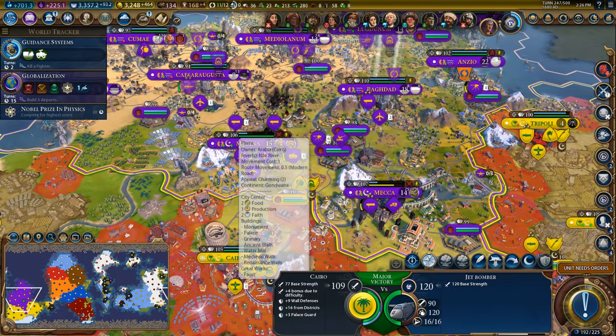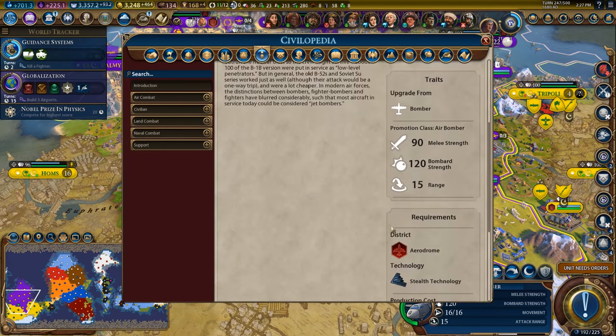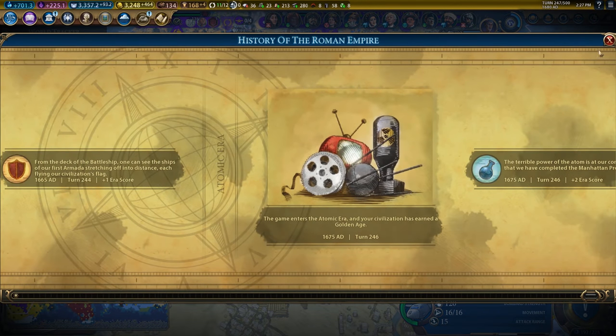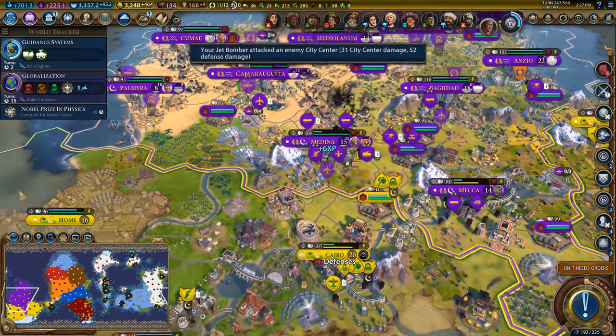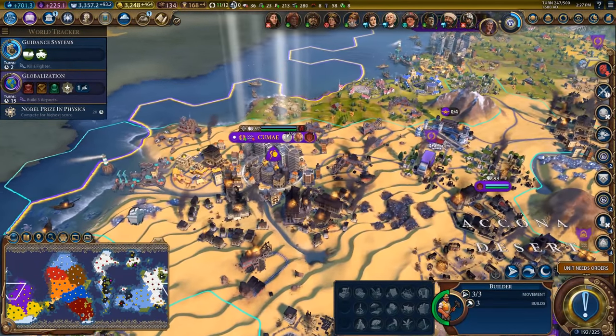Let's go ahead and air attack Cairo — we'll start doing significant amounts of damage. Priority target — what is that button? I've never seen that button before. There's a delightfully colorized mod in here — Wonderbar! I've never seen that priority target button. Let's go ahead and bomb that — we're hitting the city now. You have a promotion.